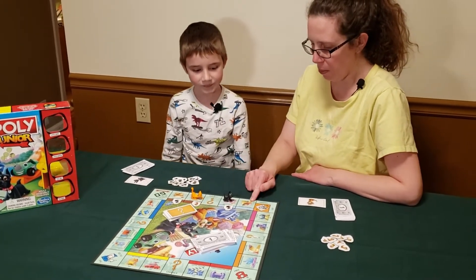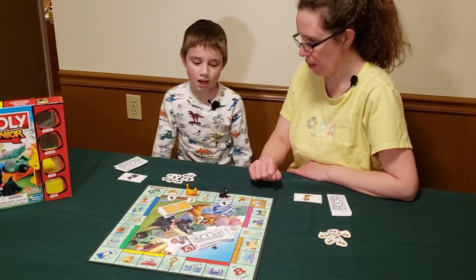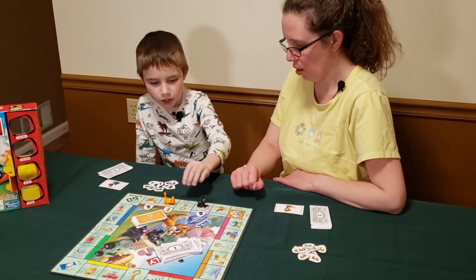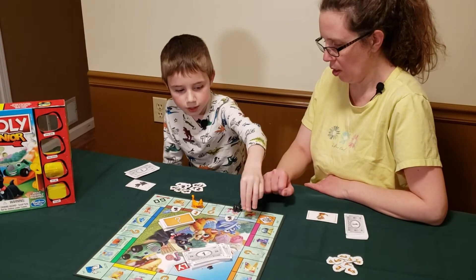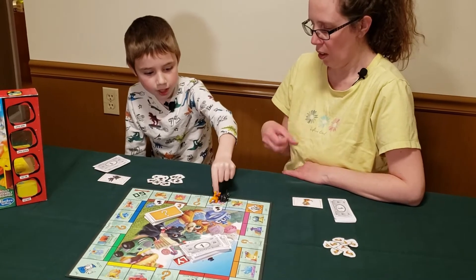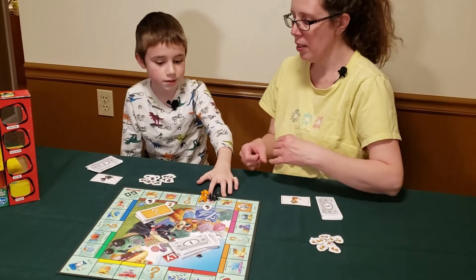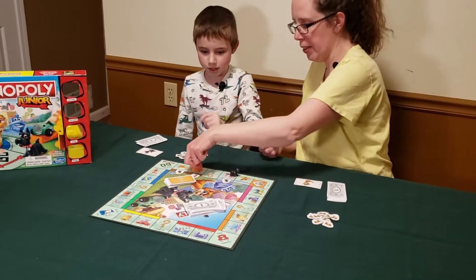Eli, what happens if you were to buy the ice cream parlor too and own both blue spots? One plus one is two. So if little Hazel lands on one, I'd charge her two dollars because I own both of them. So the rent gets doubled because it's a monopoly.